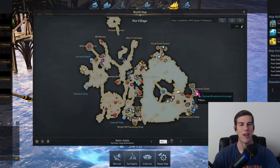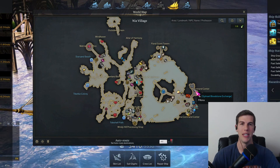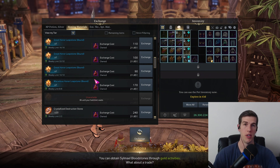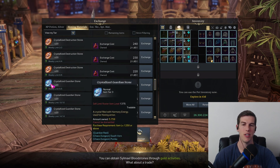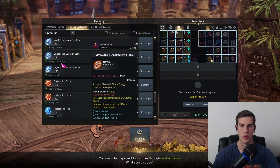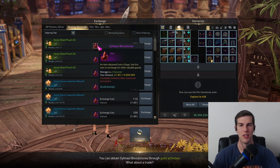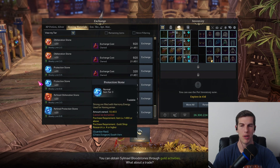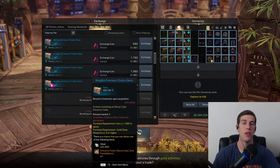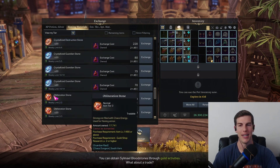You can also get tradable mats from the Silmael Bloodstone Exchange vendor. You earn bloodstones by doing guild activities, donating to your guild, and doing guild weekly quest missions. You can find the vendor in any major city. There are plenty of honing materials to buy for your own use, and also tradable mats — items labeled 'tradable' can be sold, while ones marked 'bound' cannot. As a side note, it's actually a better use of your bloodstones to buy entrance chests to the Cube, because the Cube gives you gems that will generate much more gold than selling materials.